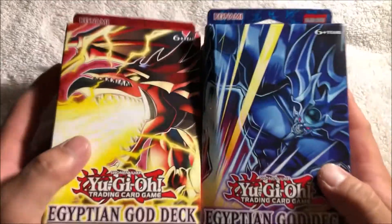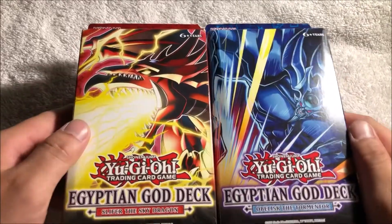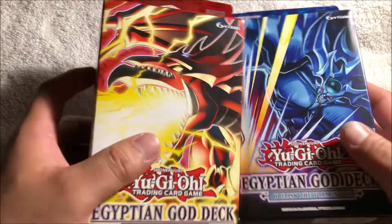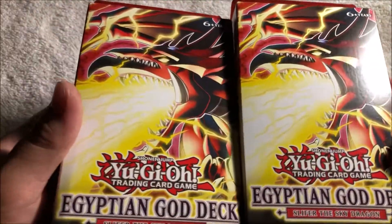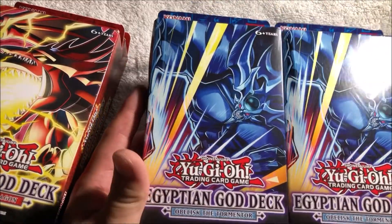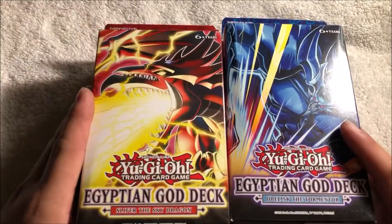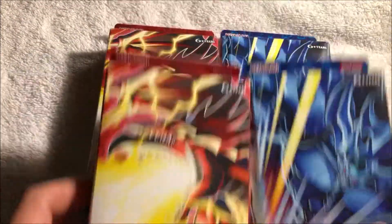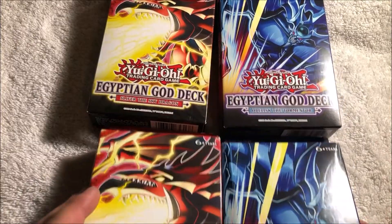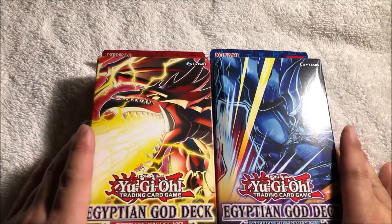What is going on guys, thank you for tuning back into Team Seven Breakers. Today we got the Egyptian god decks. I got two Slifers and two Obelisks, so I'll just be breaking one of each and then I'll hold the other two for another event when we hit a milestone. But that's for another story, so I'll hold these two off and rip these two.